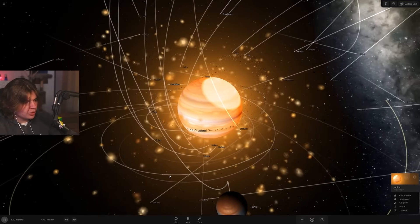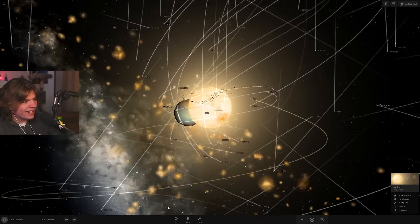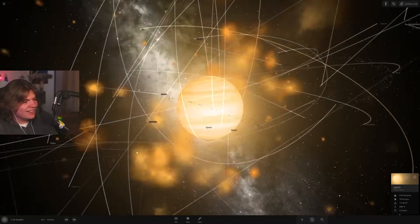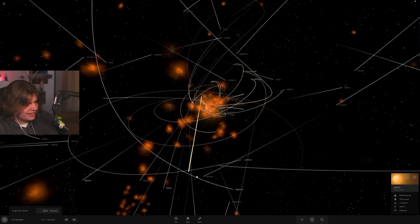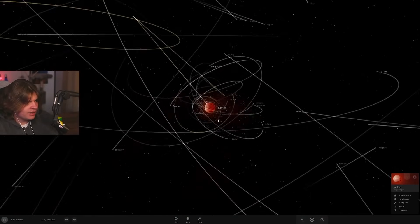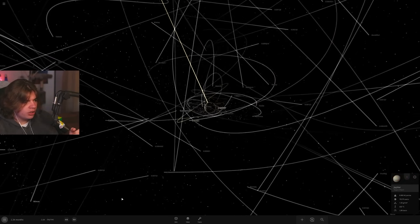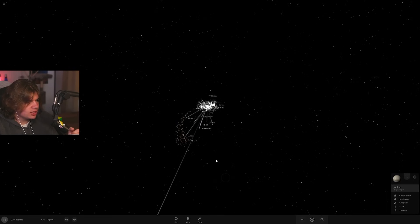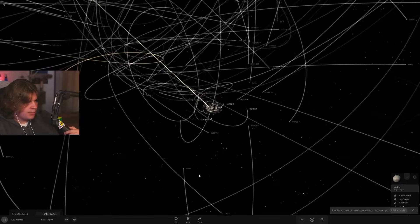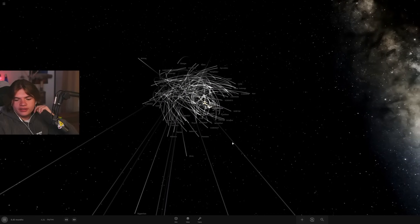The collision happened quickly — Jupiter absorbs Saturn. Now it's spawning new planets and rings are going all around it. Saturn's moons got captured; a couple collided. Jupiter's gravity is strong enough to hold most of the moons, though some escape along with some of Saturn's ring particles. It stabilizes with a weird ring formation. Jupiter obviously wins.